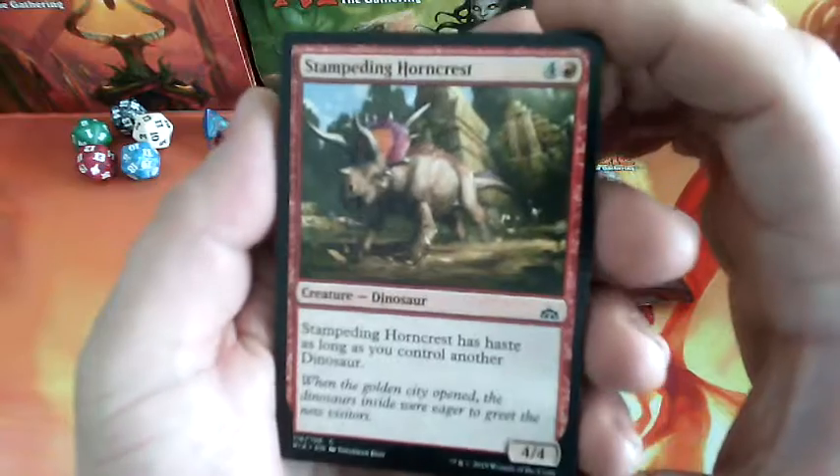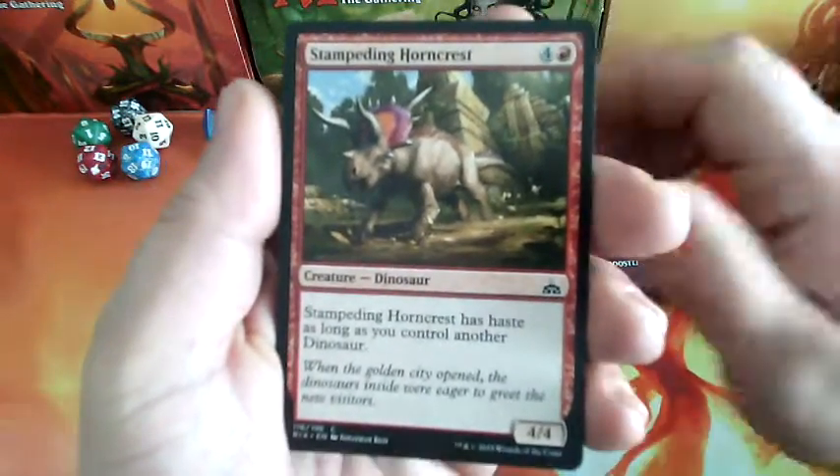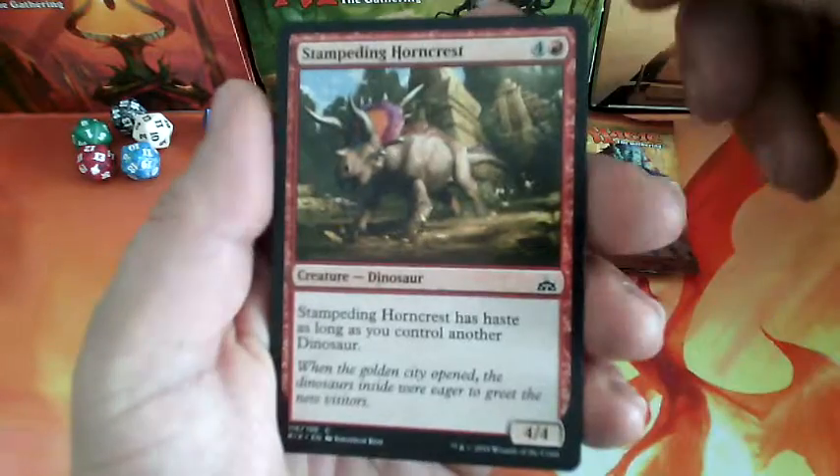This booster starts with Stampeding Horncrest, a 5-drop. He has Haste as long as you control another Dinosaur, and it is a 4-4.